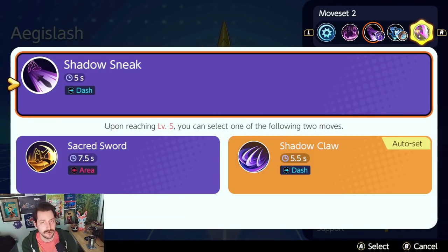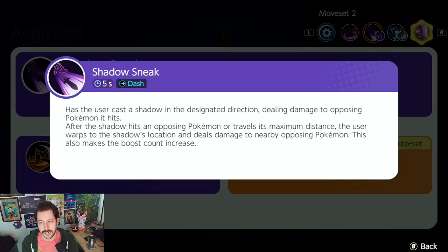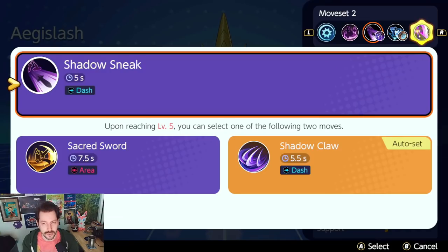Let's look at its moves. I'll take you into the practice area to go through these more in depth. Shadow Sneak is the first move you'd definitely pick — you dash out in front of you, deal damage, it increases your boost count when you hit, and it has a pretty good secure on enemy Pokemon.